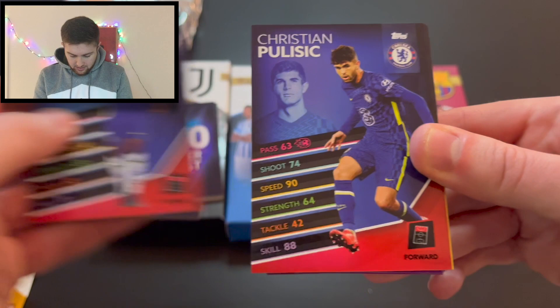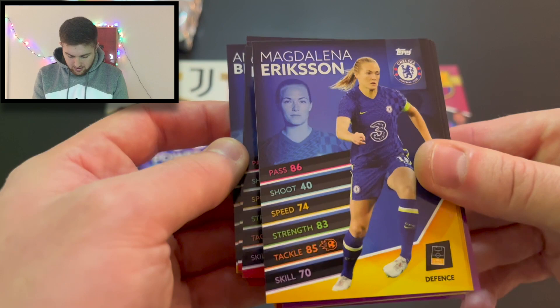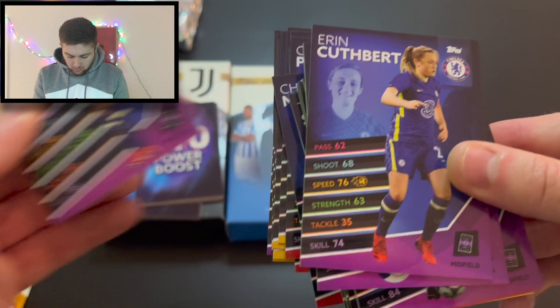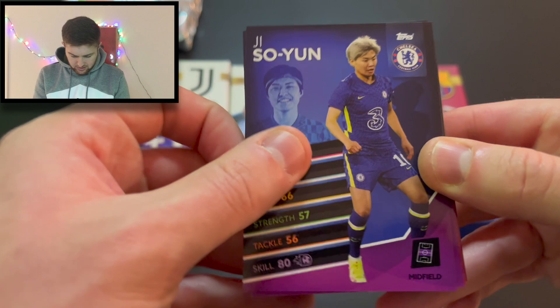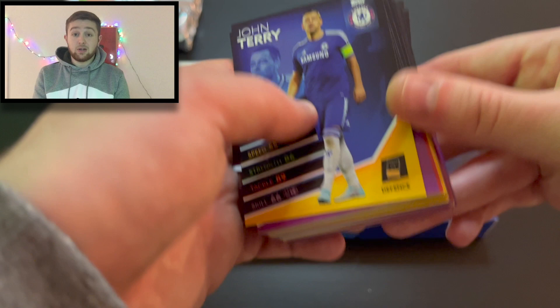And then we've got attackers: Charlie Musonda, Christian Pulisic, Timo Werner, Romelu Lukaku. Then we've got some women's players — looks like a goalkeeper, Anne-Katrin Berger, Magdalena Eriksson, Millie Bright England international, Joanna Anderson, Anouk Nguyen the Dutch player, Jess Carter, Sophie Ingle, Maren Mjelde, Erin Cuthbert. We've also got Ji So-Yun, Jesse Fleming, Pernille Harder, Guro Reiten, Fran Kirby, Beth England, Sam Kerr. And we're on to the legends.